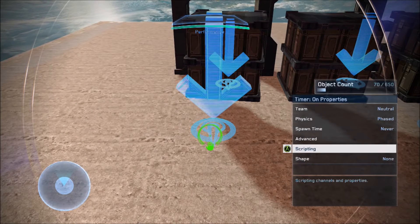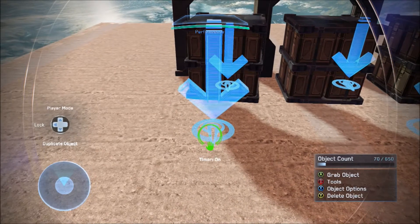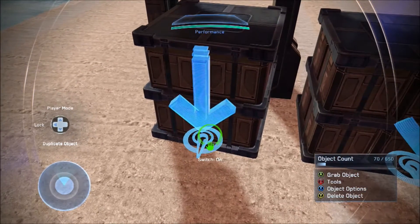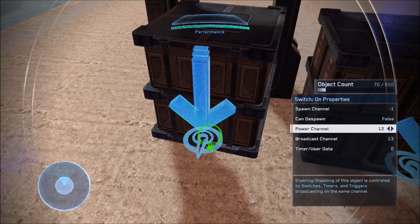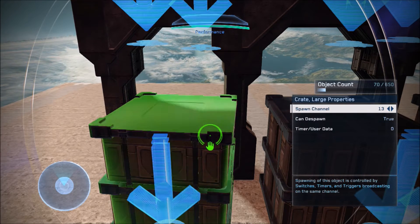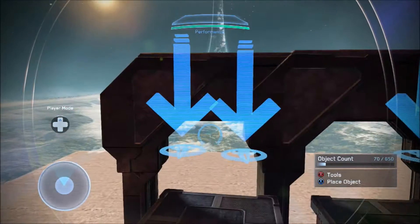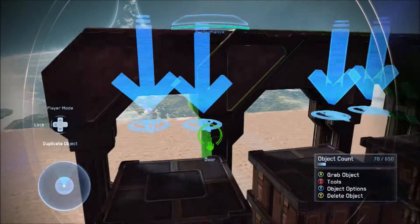Starting with choice one: you need to have a Timer On with a power channel of 11 and a broadcast channel of 12. Then for the Switch On, you need power channel 12 and broadcast channel 13. Your box needs to be on spawn channel 13, with candy spawn set to true and place at start set to false.